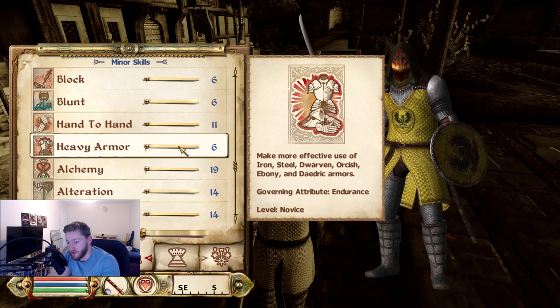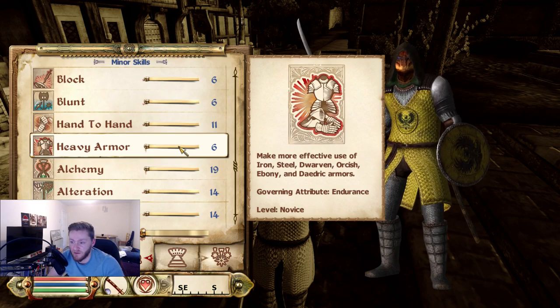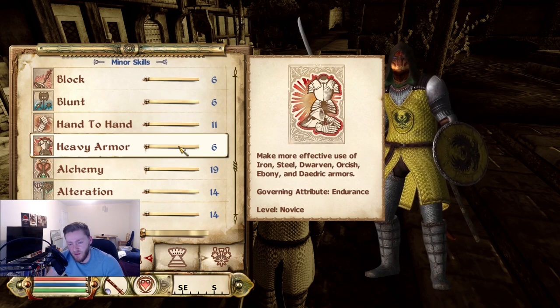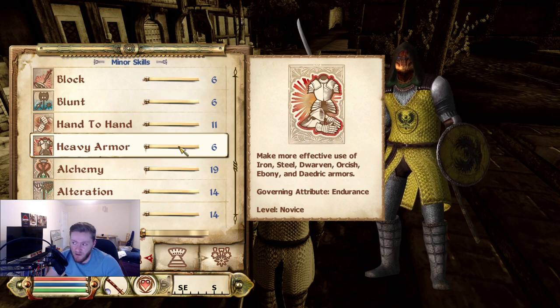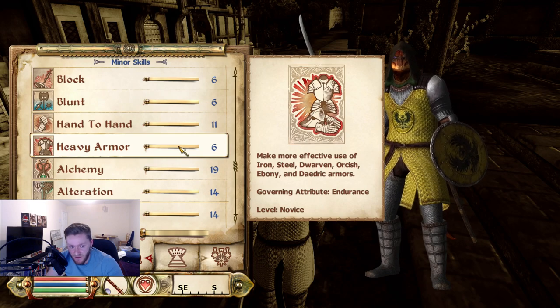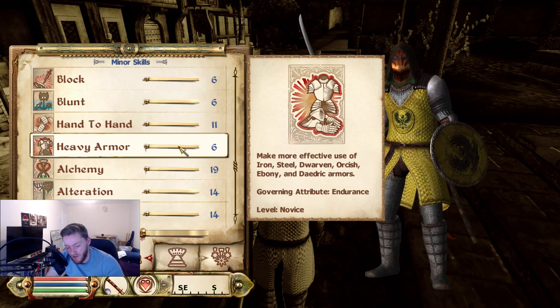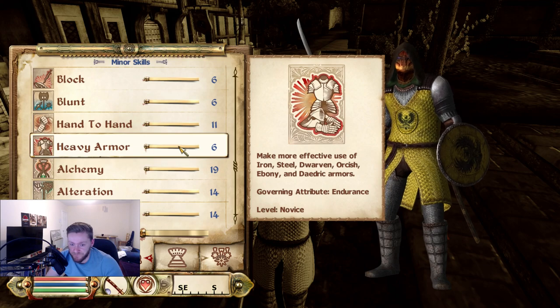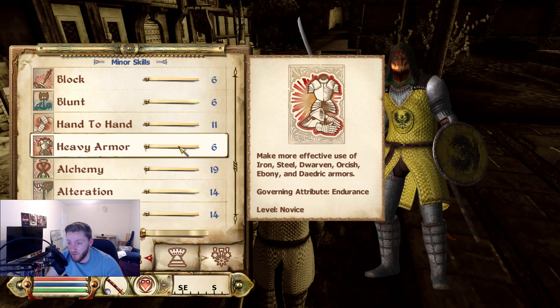Heavy armor — obviously the more you increase it, the more damage you will start to absorb with heavy armor, and it becomes less encumbering. The interesting thing about heavy armor and light armor is when you get both to level 100, they both have the equal amount of armor value. I normally don't go for heavy armor because it's kind of frustrating how much it slows you down early on, particularly if you have a really bad speed stat. Normally I just go for light armor — light armor has less armor early game, but then it starts to get more and more armor, and I start to enchant armor anyway. Even if I'm going for a tanky warrior build, I normally go for light armor because I hate how much heavy armor slows you down.